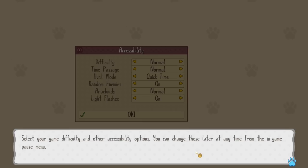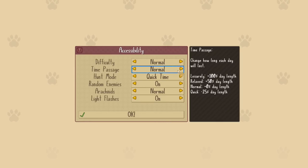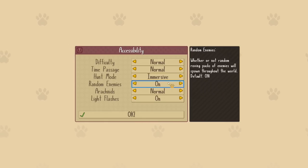Select your game difficulty and other accessibility options — you can change these later at any time. We'll do normal difficulty. Time passage: quick, relaxed, plus 50% day length — we'll do normal so you guys know what that experience is like. Hunt mode: quick-time — succeed with perfect timing. Coin toss — a random chance of success. Immersive — same as coin toss but with no prey radius shown, so you have to figure it out yourself. We're gonna do immersive because I think that would be fun.